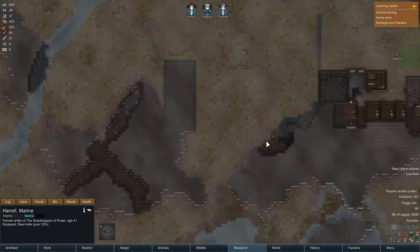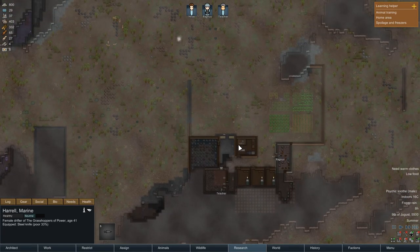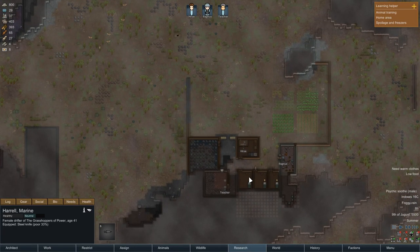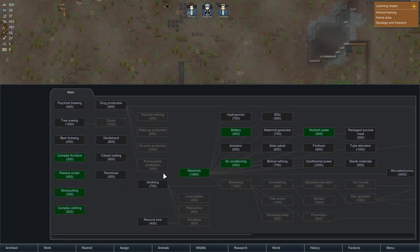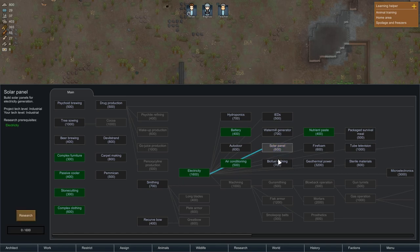We're not going to attack him because I learned that playing the defensive game is working pretty well. We got the batteries — that's also something I wanted. So we're going to do the solar next.